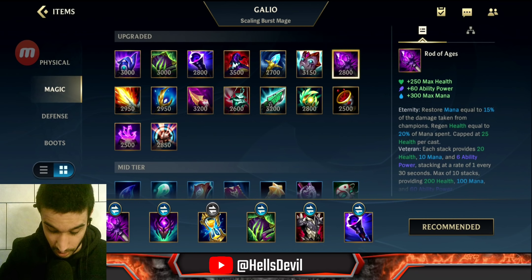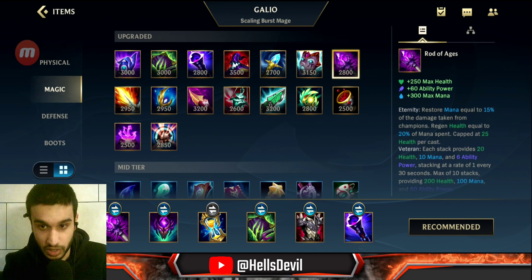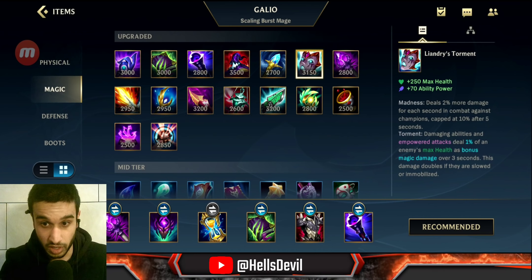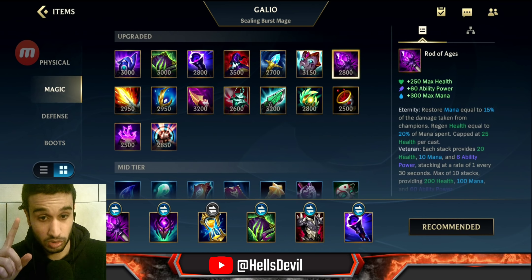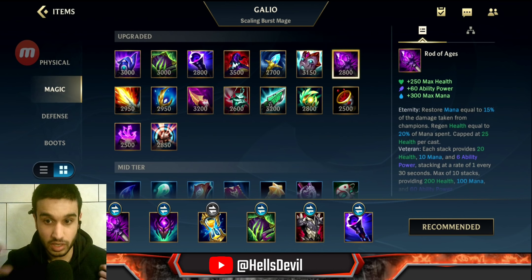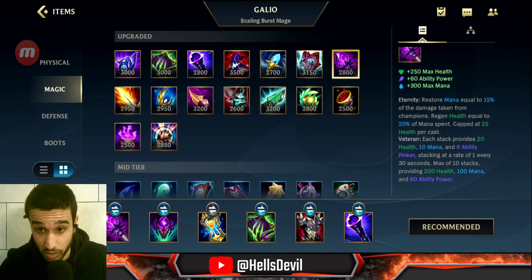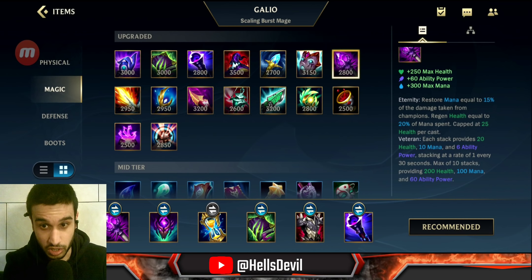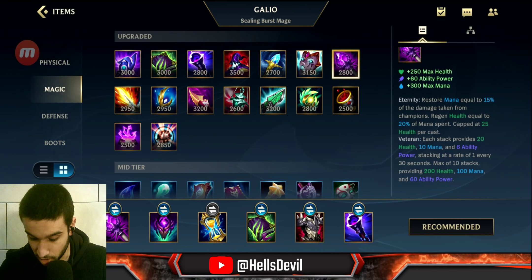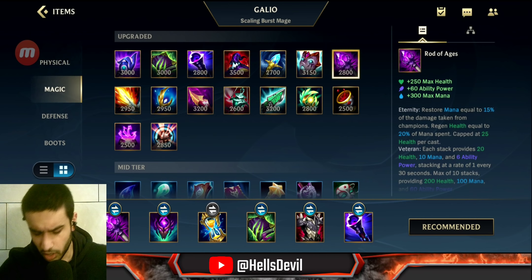The other first item option is Rod of Ages. This is a late game item — it gives 250 health, 60 ability power, and 300 mana. It's not as much as Liandry's upfront and lacks the damage passive, but five minutes after purchasing it you get an additional 60 ability power, 200 max health, and 100 mana, totaling 450 health, 120 ability power, and 400 max mana. Compared to Liandry's, that's almost double — it's huge.